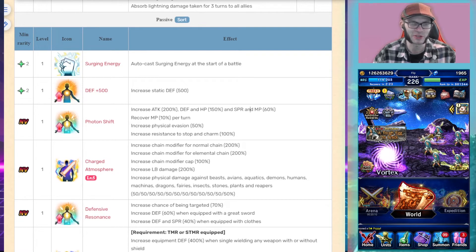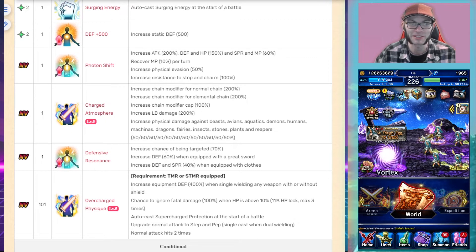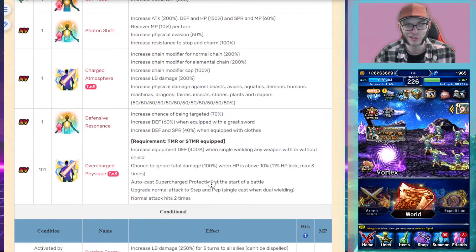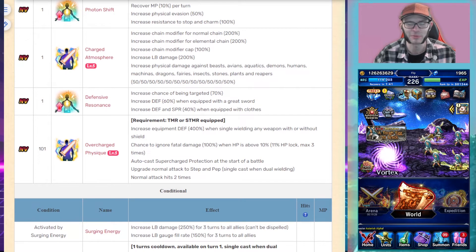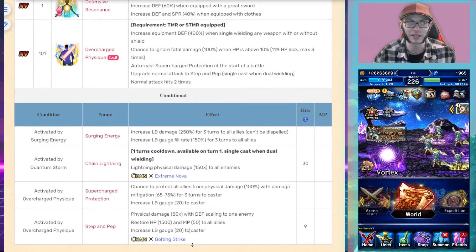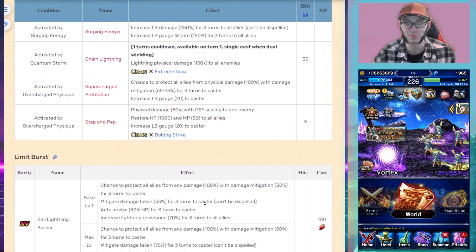She also auto-casts Surging Energy at the start of battle in this form as well, boosting LB fill rate and LB damage to all allies. Her Brave Shift passive stats include 50% physical evasion, resistance to stop and charm, chain modifier improvements, and killers. She gets 60% defense when equipped with a great sword and 40% defense and spirit with clothes, plus 400% equipment defense scaling. She also has Guts with over 10% HP lock and auto cover activated at the start of battle when in Brave Shift form.